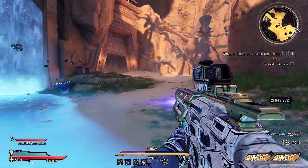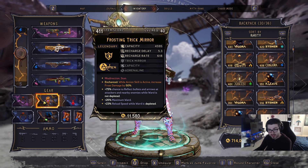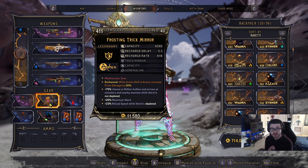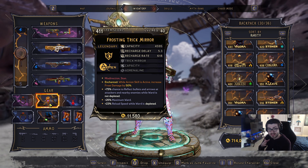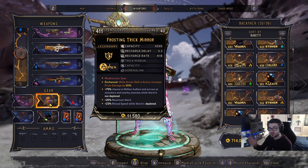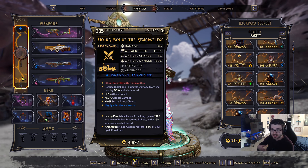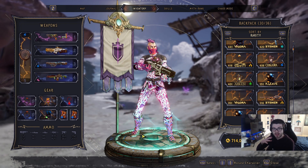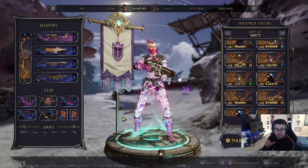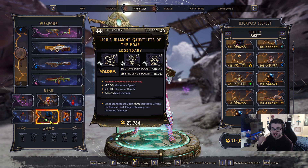These spells are phenomenal — if you hold it down you can pretty much one-shot everything. One spell will kill smaller enemies, and for bigger enemies two spells will definitely kill them. Our ward has a 75% chance to reflect bullets and arrows to nearby attackers when the ward is not depleted, which for the most part it never will be with this build. This pairs really nicely with the melee weapon's 15% bullet reflect.